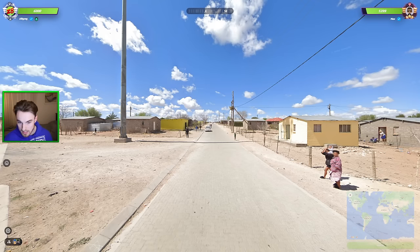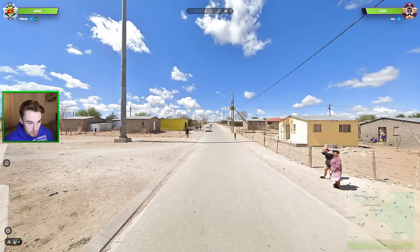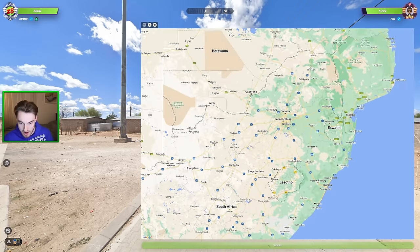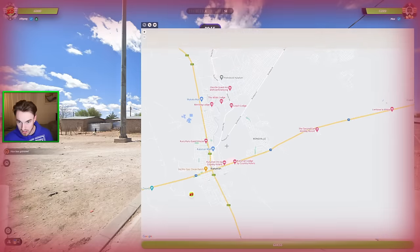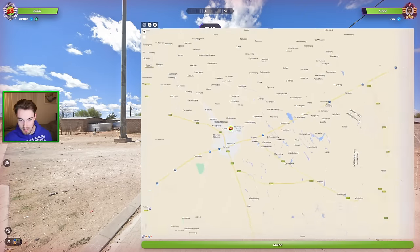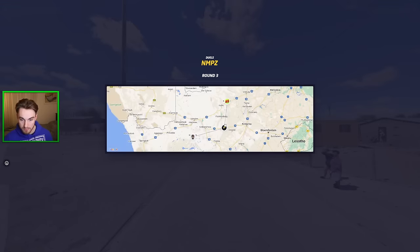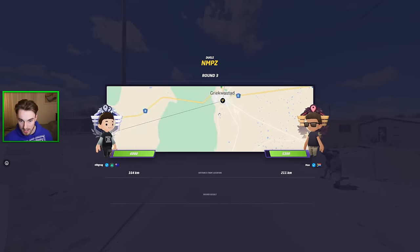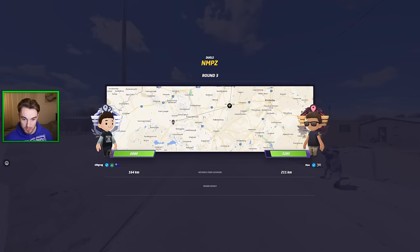Next one — southern Africa, should be South Africa. We are in the nation that Max lives in of course, although he is very good at South Africa — it's also one of my strongest countries. This kind of feels like it might be out the way of Kuruman somewhere. The very white soil and these kind of houses make sense for that area. It was a bit further south in Griekwastad — we do a little bit more damage, still flawless so far.